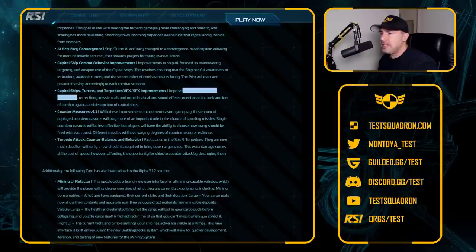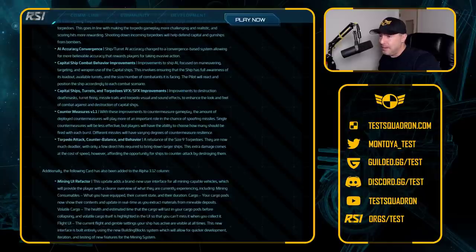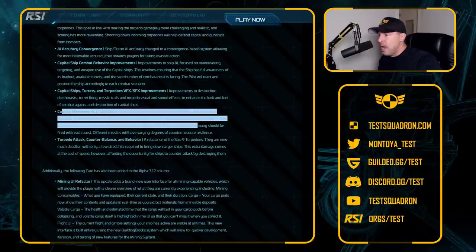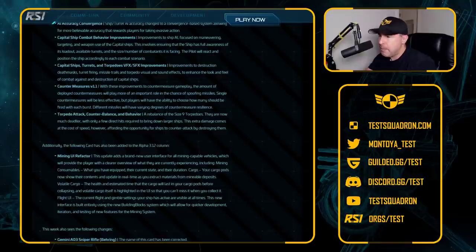Improvements to destruction, death marks, turret firing, missile trails, torpedoes, and visual and sound effects, to enhance the look and feel of combat against and destruction of capital ships. This entire patch is just making shooting an Idris a lot more fun. Countermeasures version 1.1: with these improvements to countermeasures gameplay, the amount of deployed countermeasures will play more of an important role in the chance of spoofing missiles. Single countermeasures will be less effective, and a player will have the ability to choose how many should be fired with each burst. Firing one burst of countermeasures might not do the trick — you might have to spam it a bit.